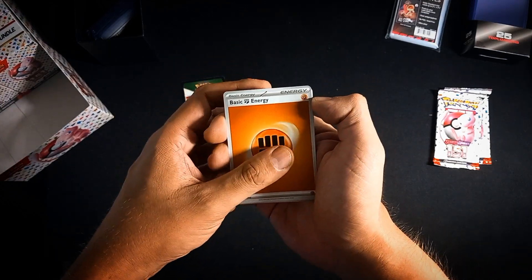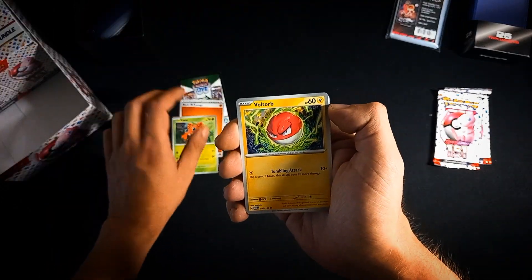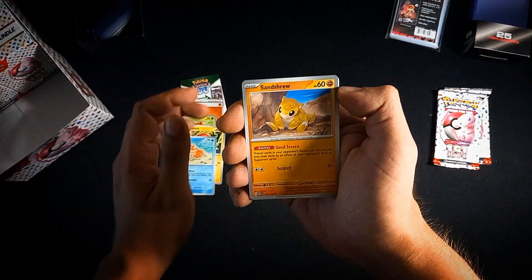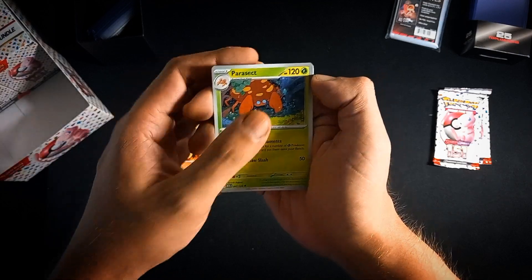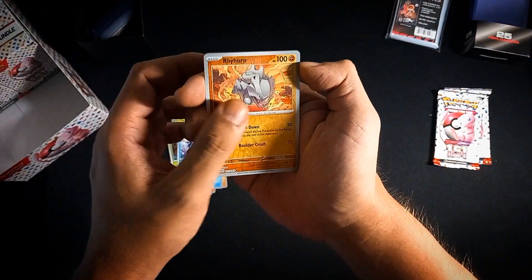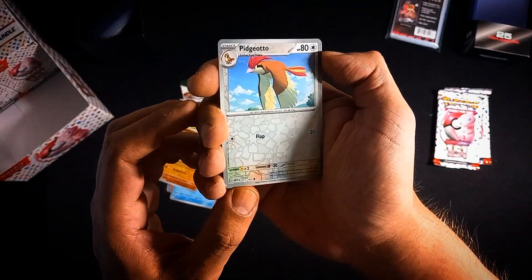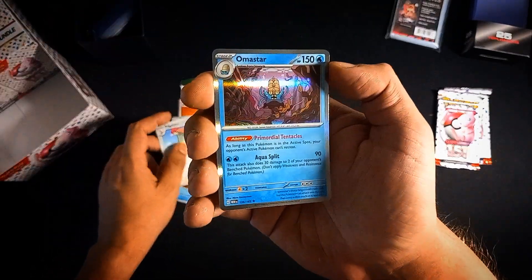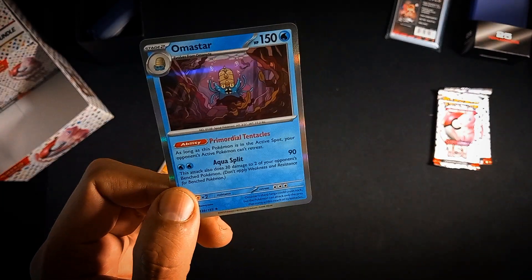What are the odds - this might be the third or fourth fighting energy we've pulled. We get a Centour, a Charmeleon, a Parasect, a Cloyster, a Rhyhorn reverse, a Pidgeotto we didn't have yet - cool card - and an Omanyte we didn't have either, with its primordial tentacles attack.